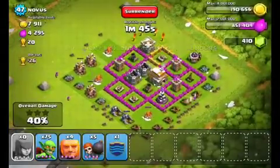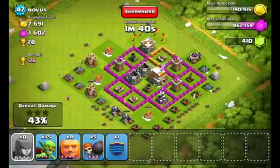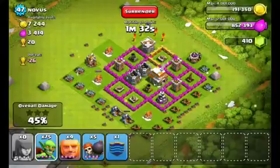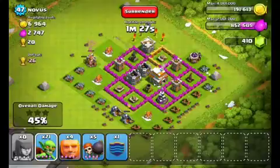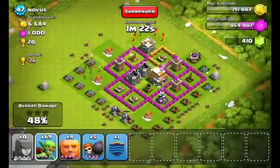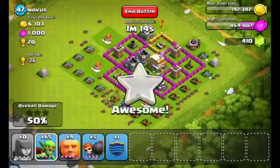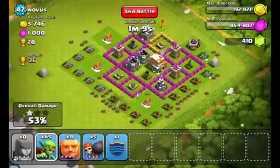I have about five collectors left so I should have enough to get to 50%. I'm gonna take some goblins for the remaining collectors - drop some up top and then drop some for the gold mines. Just like that, I'm at 50%.